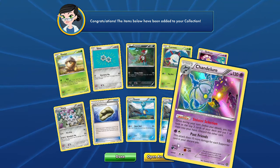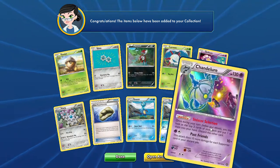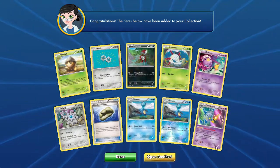And then Past Friends does 10 more damage for each supporter card in the discard pile — that could be useful. Let's open up another pack and see if we get one of our things we're looking for.